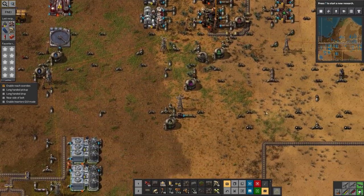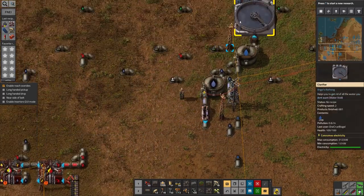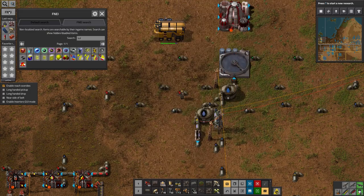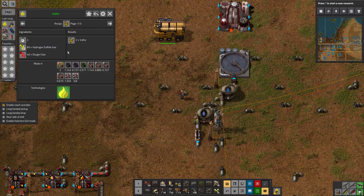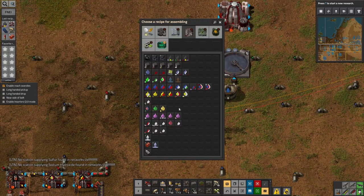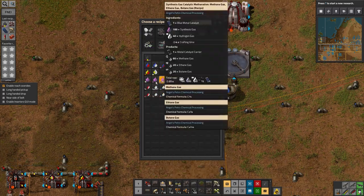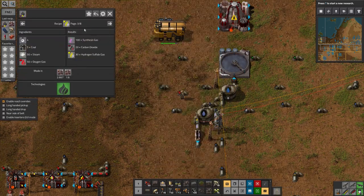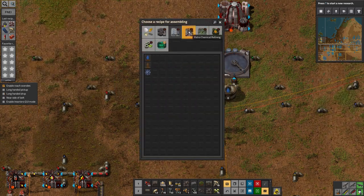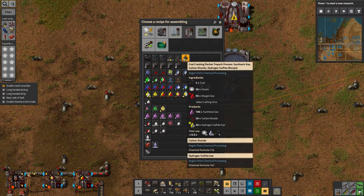A lot of these things are on my fluids. Here's steam down here. The part combining hydrogen sulphide and oxygen to make sulphur can be done in a normal chemical plant, so that's easy. The synthesis gas recipe produces synthesis gas, carbon dioxide, and hydrogen sulphide. Let's see if that's enough to find it in the menu — probably one of these. It doesn't tell me what the recipe's called, which makes it very hard to find. Must be one of these — that's the one, found it at last.